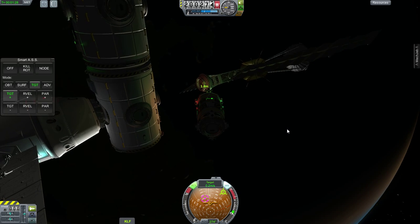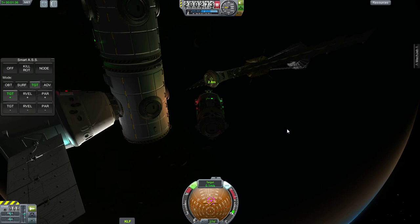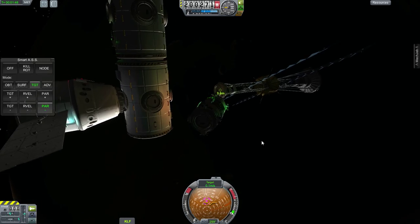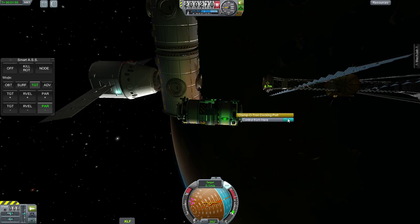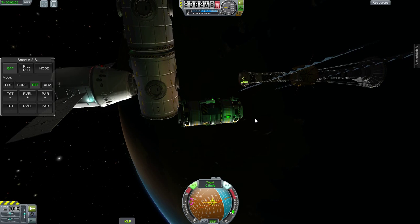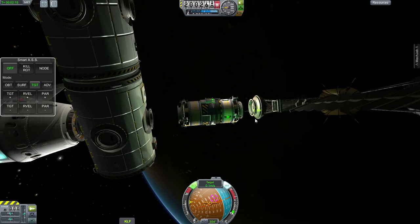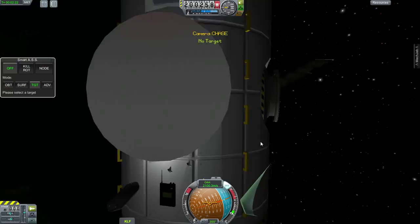I'm going to slow down here, go into the side and straighten it. RCS off, parallel. Make sure I'm still controlling from here. RCS off — let's try to squeeze in there. A little low, scoop up — there we go. Didn't expect it to magnetize that quickly.